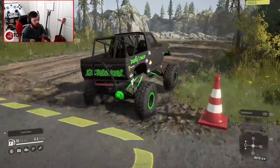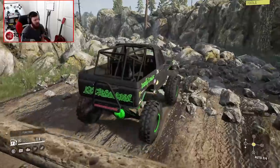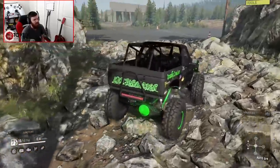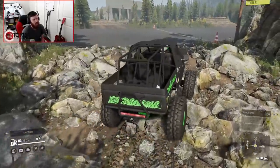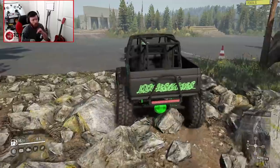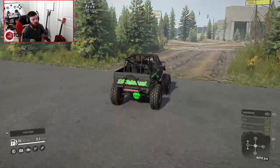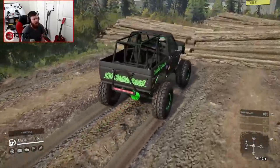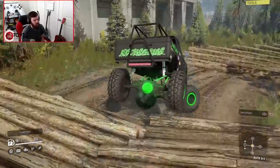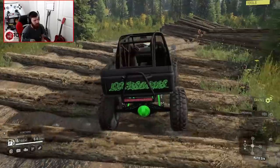Let's see how it does down the obstacle course. Right off the bat, let's get it over the logs. Already, I can tell you this thing would be a blast at truck night. I was originally considering testing it there, but I decided to test it here because this map has a huge variety of different obstacle types — mud and rock crawling right out of the gate. And secondly, this map is available on consoles, so it will serve as a good reference point. It just scrambles over the logs, no problem.